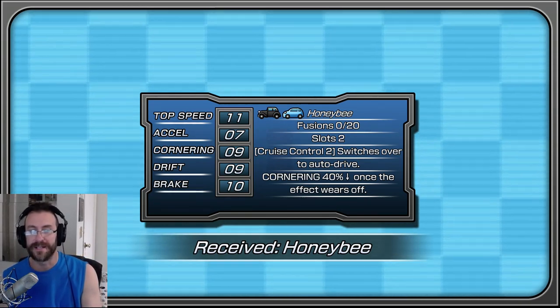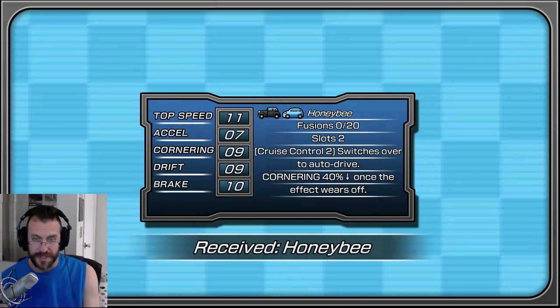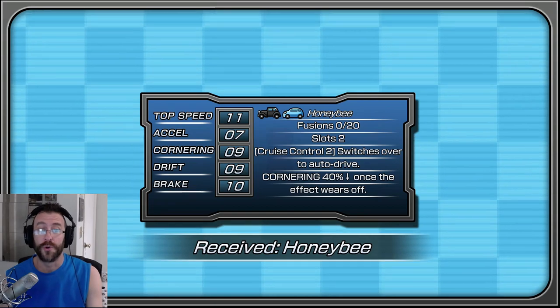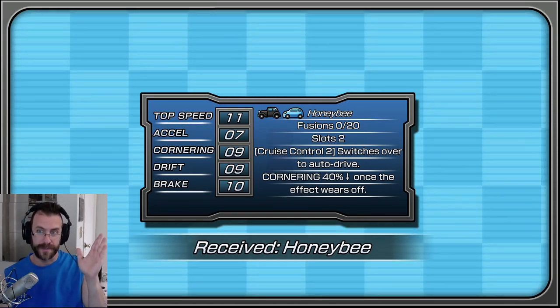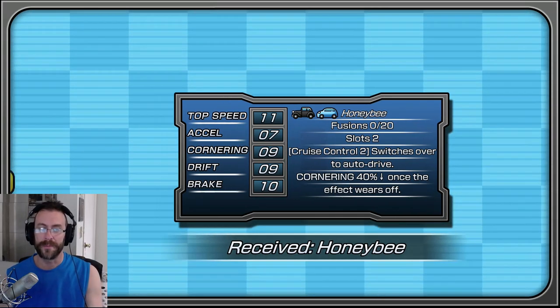This gives you 11, 7, 9, 9, and 10, and you get auto drive. The problem with auto drive is once it wears off, you lose 40% of your cornering ability, which is a lot. That cornering ability comes back once your special meter builds back up.